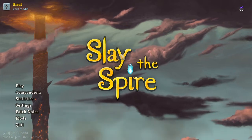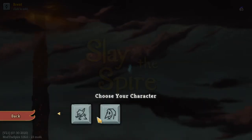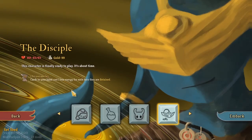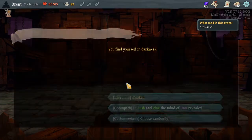Hey guys, it's Burbeck here, and we are jumping back into some Slay the Spire. Looking back, we have played the Judge and the Hermit going backwards. We're going to try the Disciple — it was giving me a little bit of issues last time I tried it, so we're going to see how this does going into it here.